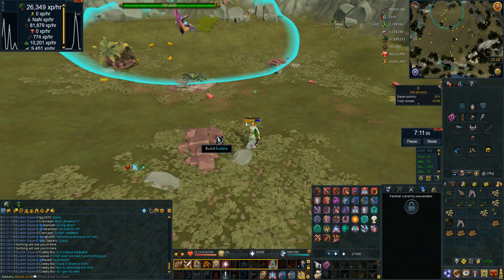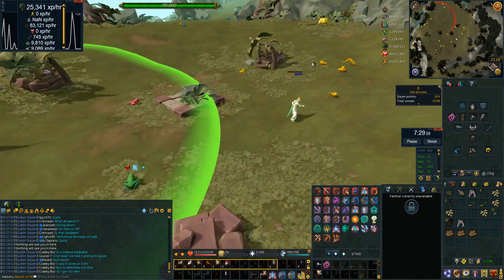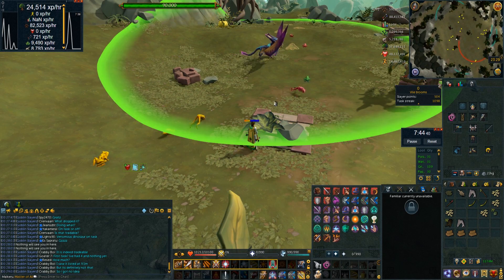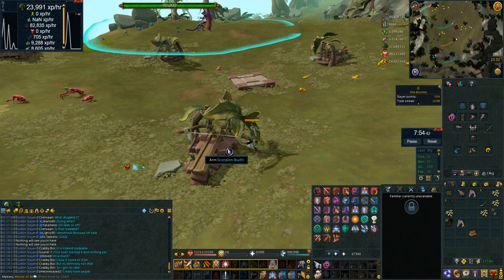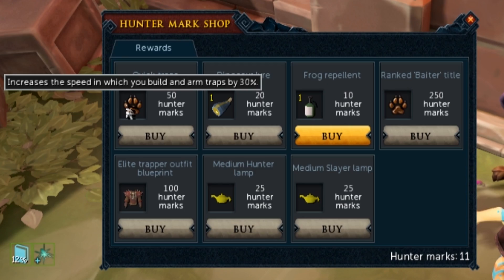You need different bait to lure them — the low tier ones require Manta Ray, and there are others that require shark and sailfish. You need meat from hunting lower tier ones to lure higher tier ones. It's really enjoyable and super fun. There's also a hunter shop — the more you kill things, the more hunter marks you get. Quick Traps is the best one, increasing your trap-setting and loading speed by 30%. There's also the elite trapper outfit blueprint and a title — a beta title, which I'll be going for.